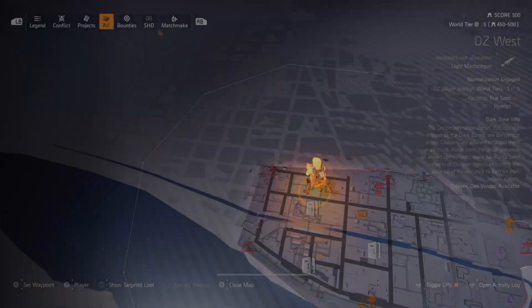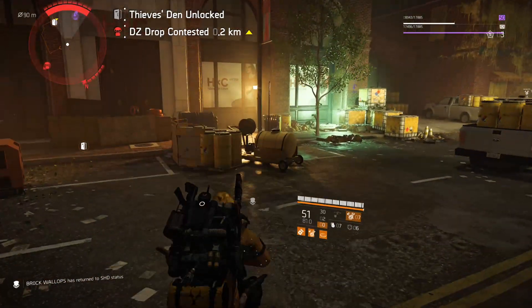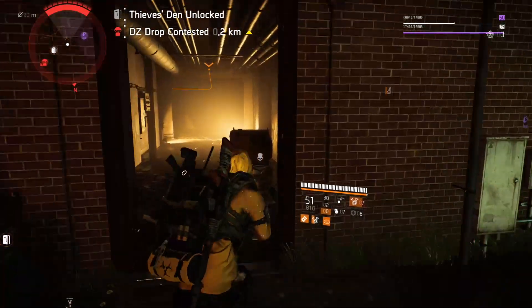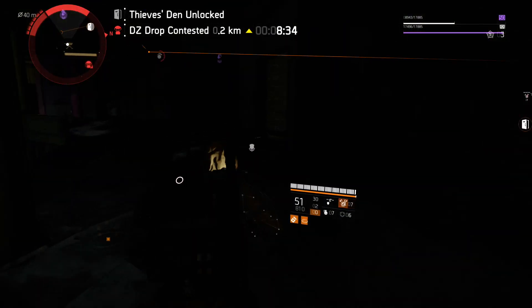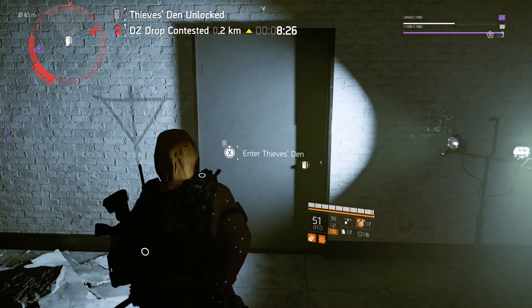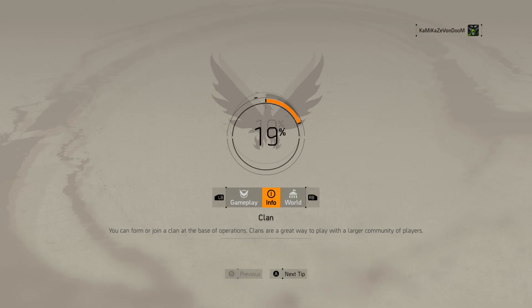There we go - Thieves Den unlocked! We go to the nearest door, which is right next to us. I'll pop another hive - it looks to be right on the other side of this building. The cool thing is, even if there are players shooting at you, as long as you get to the door and hold X, it doesn't matter. And there you go - we are in!